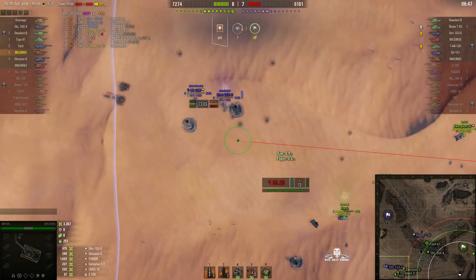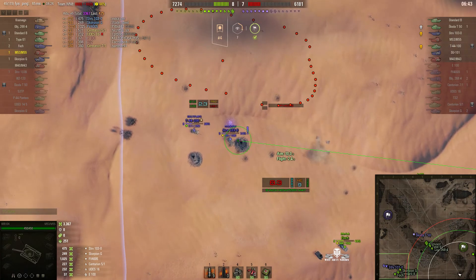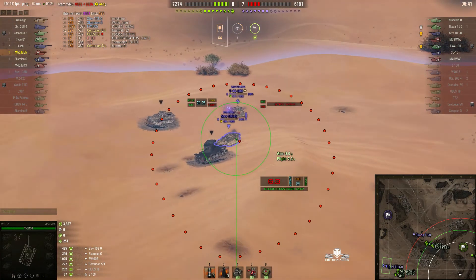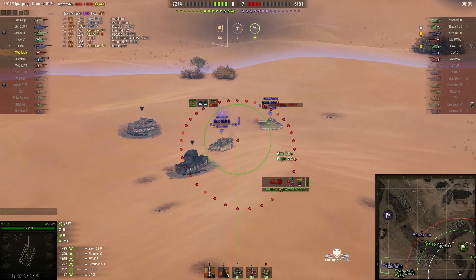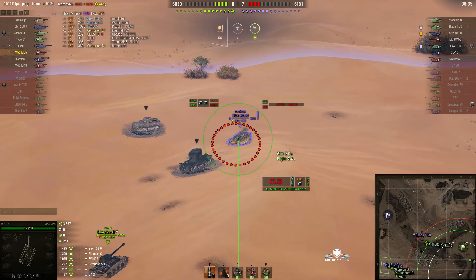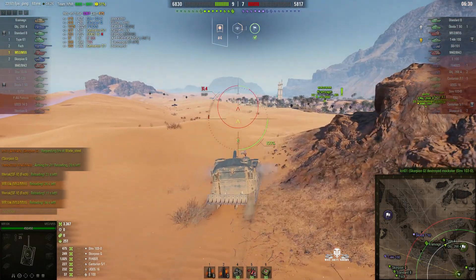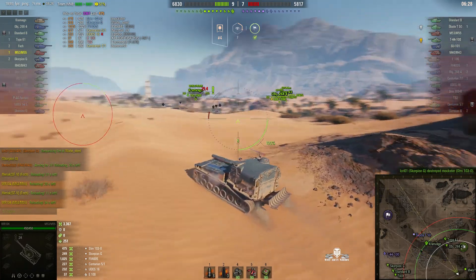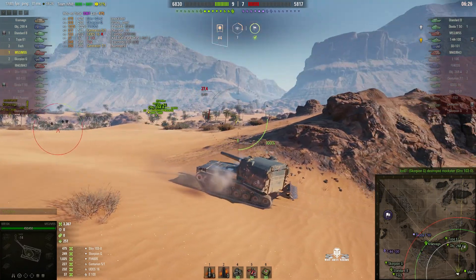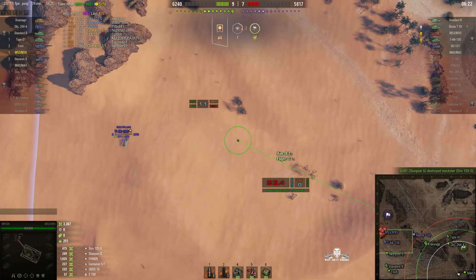We have a one-tank advantage at the moment. Now let's see if WR104 can get some more hits. That Strip is not moving and he should be — he should be trying to drive away as fast as possible. He fired just as the enemy was killed, so he's wasted that shell. The Scorpion got him.